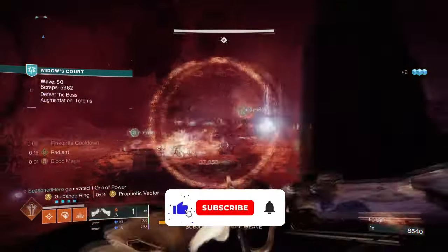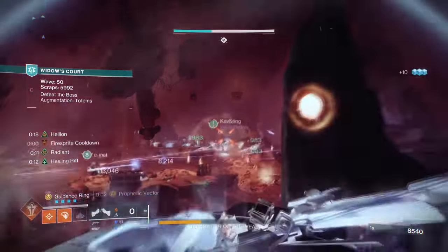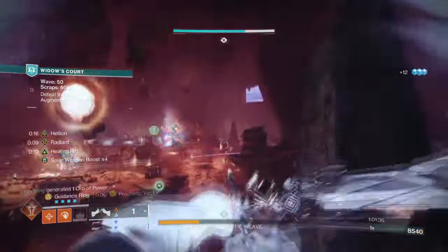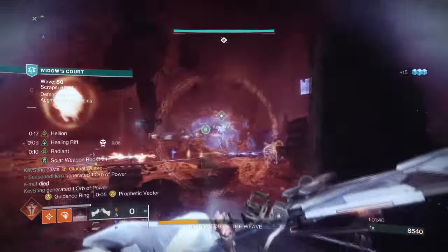Starting with the general aim and exotic of the build: our aim is to showcase Sanguine Alchemy's effect and encourage users to try and test out different weapons with the build. For this, we will be using Sanguine Alchemy and Hierarchy of Needs.